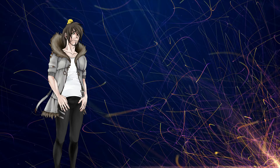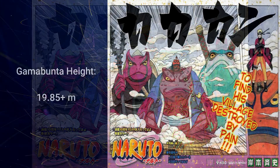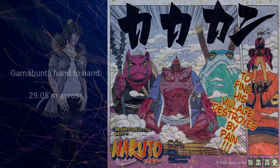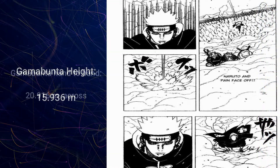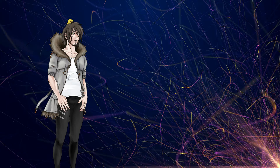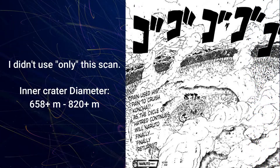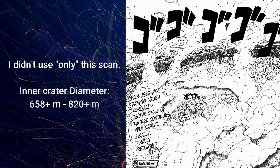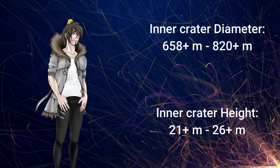Let's consider the frogs. When compared to Naruto himself, we can find that Gamabunta is showing to be around this many meters tall, and from one hand to the other we're talking around this many meters wide. When we look at the non-colored page, Gamabunta is showing to be this many meters tall instead, and this many meters from hand to hand instead. This gives a range, and it's from things like this that we can use scans to show us the crater sizes, such that the inner crater's diameter is approximately this many to this many meters based on which scan you use — colored or non-colored — and the inner crater's height would then be approximately this many to this many meters, with both larger numbers being based on the colored scan.